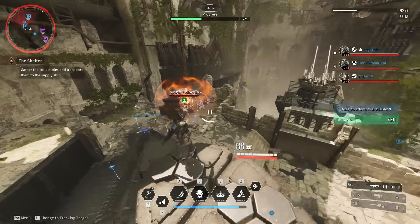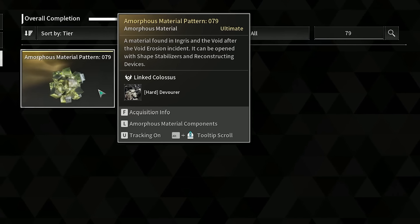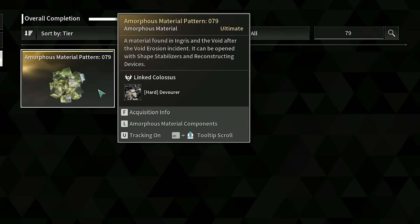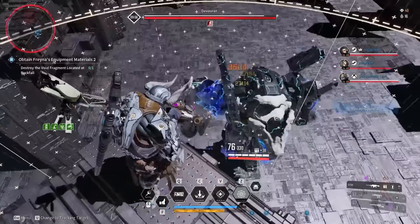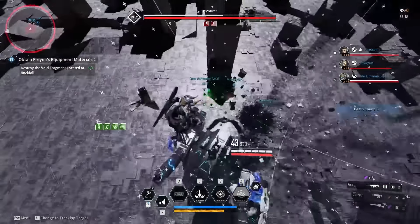From there, continue and finish the mission. For pattern 79, the linked colossus is Hard Devour. If anyone knows anything about the Devour, he has pretty much the lowest HP of any enemy in the entire game. So this is one of the best ways to do it because he's one of the easiest to kill. With the team I was running with, we did it in about two minutes on average.